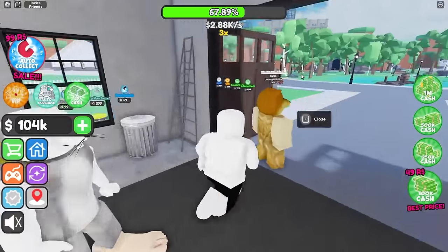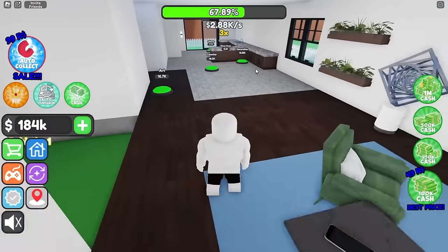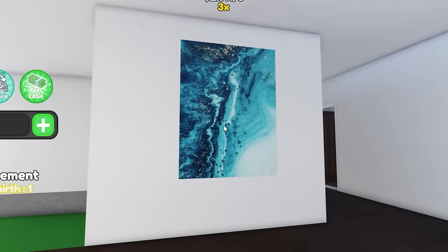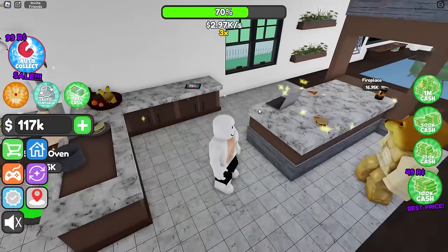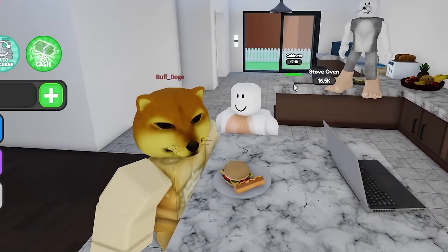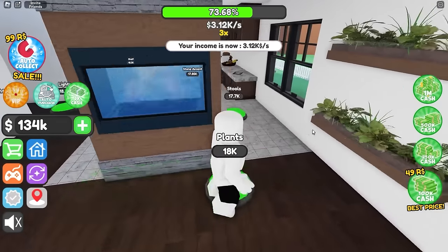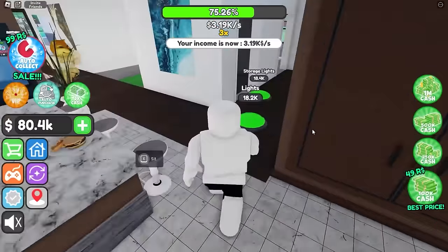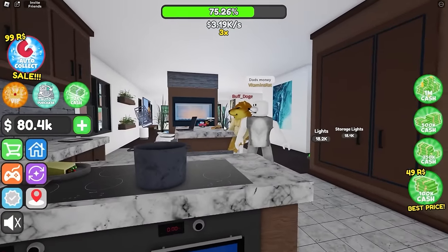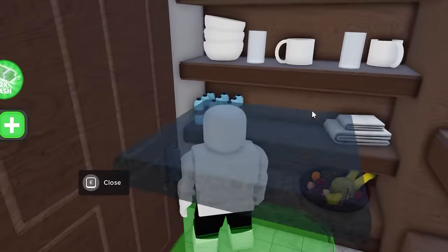I think the garage is finished. Next up we're gonna do one room at a time - we did the garage, now we're gonna do the kitchen. We got the artwork here - that's a scam art, imagine paying sixteen thousand dollars for that. We have more counters and decoration. Buff Doge, no! They don't listen. Let's buy all of this - fireplace, plants. I'm about to spend everything instantly. I think the kitchen is done - at least we got some bread in the toaster.